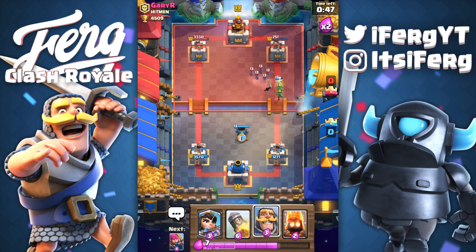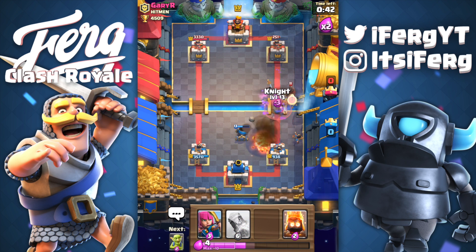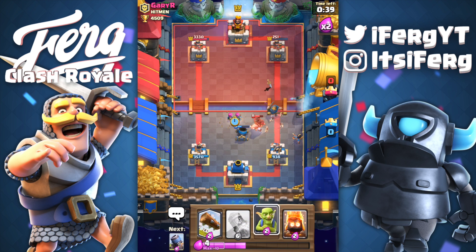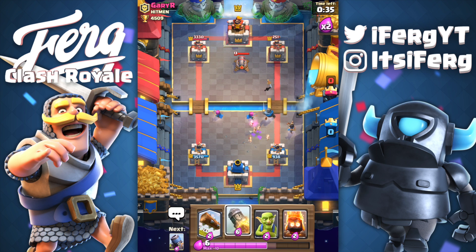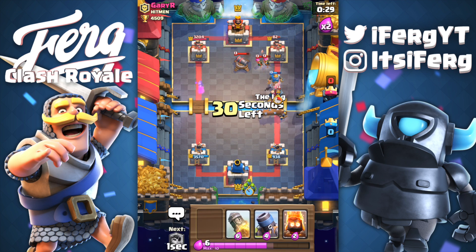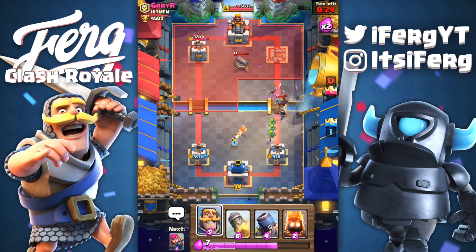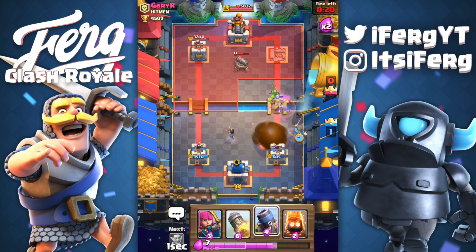He's cycling bats hard. Okay, fireball from him — gonna probably kill this hog before it gets anywhere close to our tower. Yes, very nice indeed. He's put the defensive cannon down — probably not the best play considering there's still 900 HP left on my tower. Yeah, that's gonna be GG for that tower.